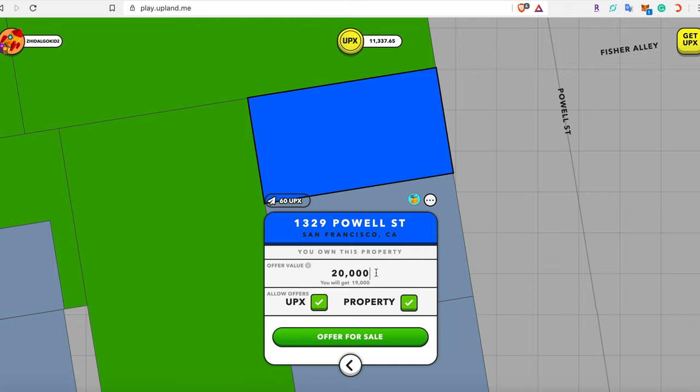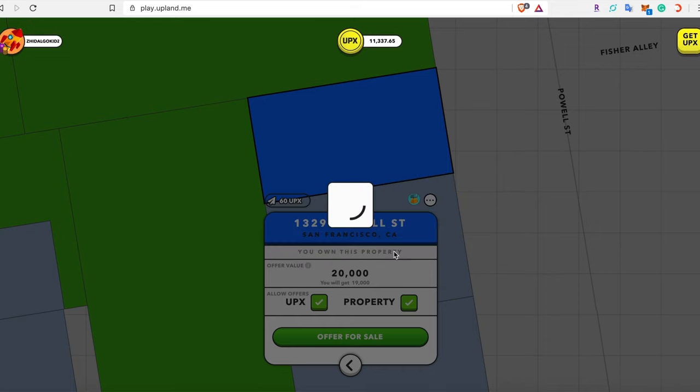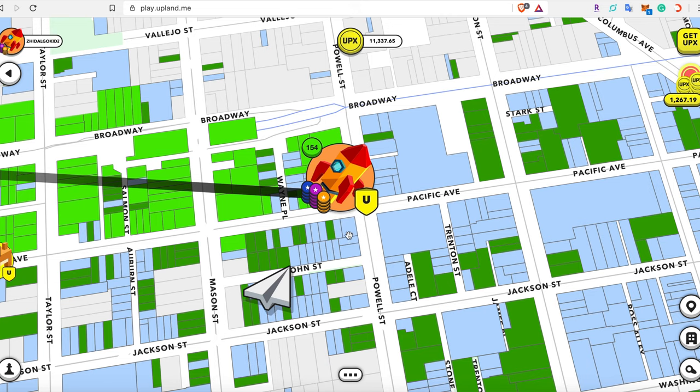Now that I've set my property for sale — we'll try setting it for 20,000 UPX — you'll see underneath it how much you'll receive after the property sale. There is a sales tax on the property which goes to the Upland team to continue developing the game. Once confirmed, it will mint on the blockchain that the property is up for sale, and the button changes from 'Selling' to 'On Sale' showing the listed price.